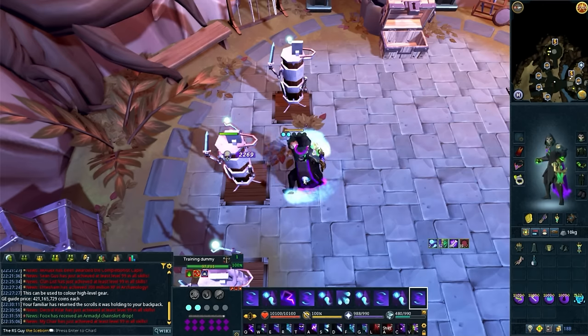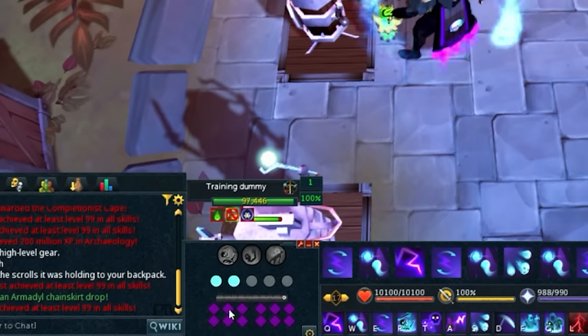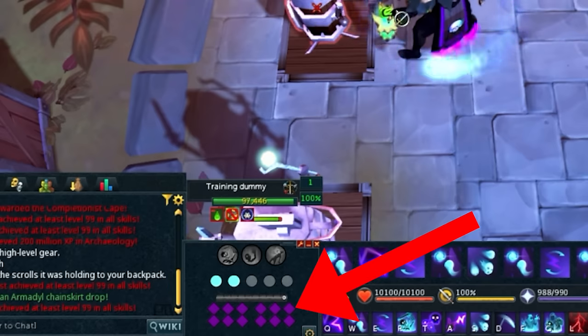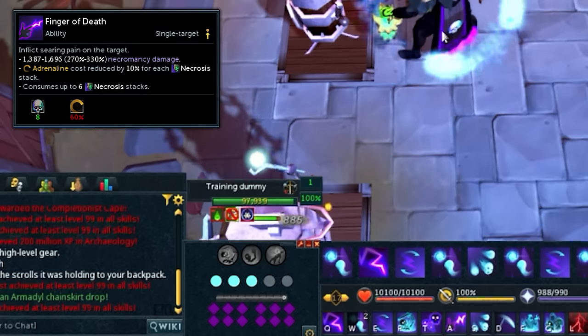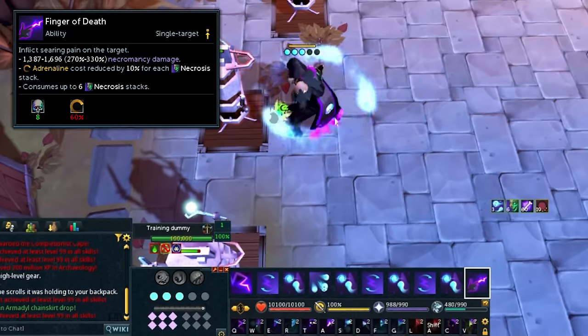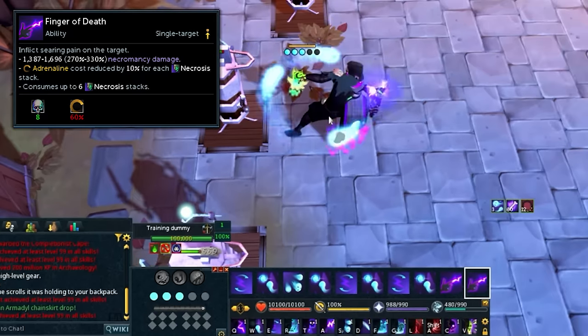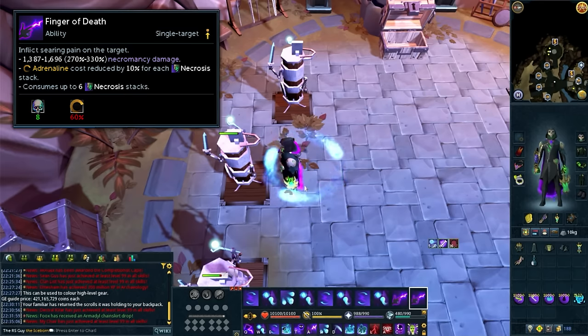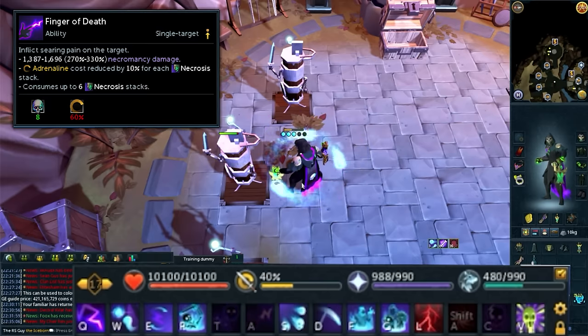You can view your necrosis stacks on your buff bar on the bottom right-hand side of the screen, or alternatively on the necromancy overlay where they're indicated by diamonds. The best time to spend your necrosis stacks on Finger of Death is anytime you have six or more stacks. Anytime you cast it, it will use six stacks — so if you have 12 you can use Finger of Death twice. It's worth noting you can cast Finger of Death without the correct amount of stacks, but it'll cost a ton of adrenaline, which is extremely valuable, so you want to avoid this whenever possible.